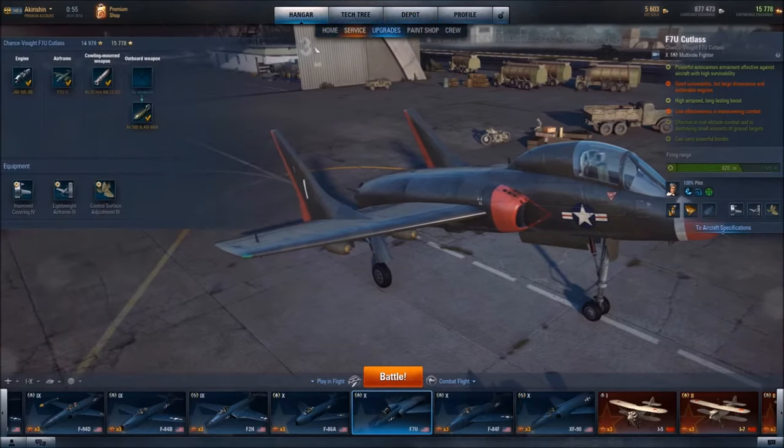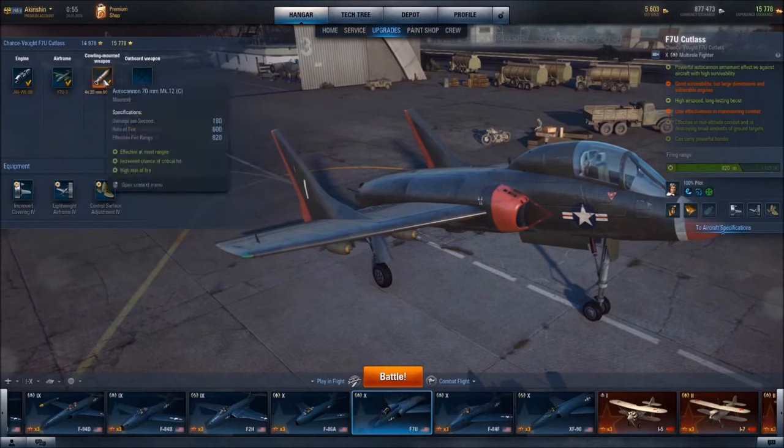This aircraft features four 20mm cannons with damage per second of 180, which is kind of low. A rate of fire of 600 rounds per minute, which I would say is medium, and an effective firing range of 820 meters, which is pretty long.